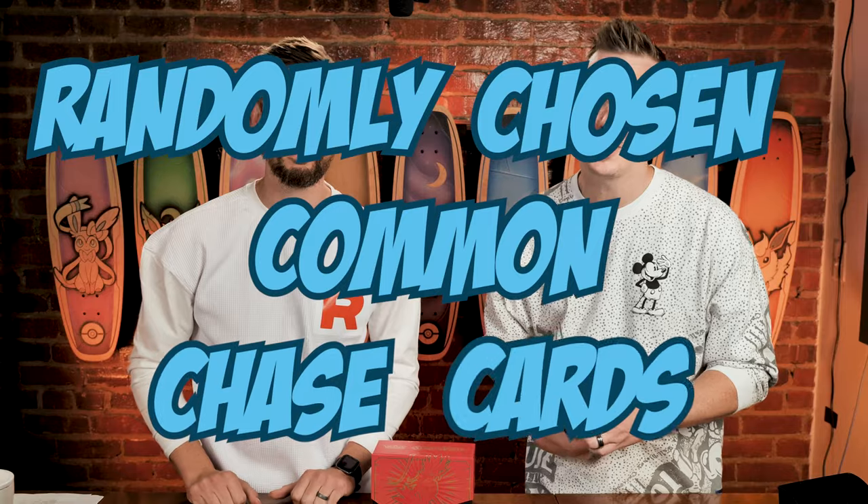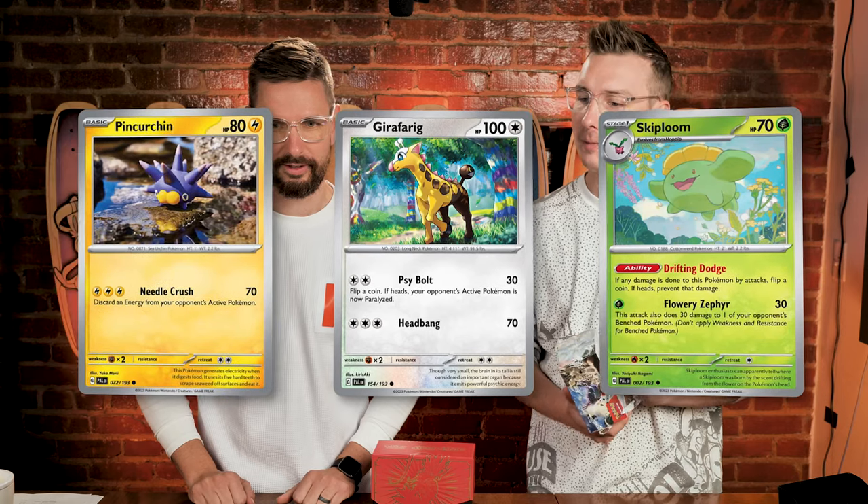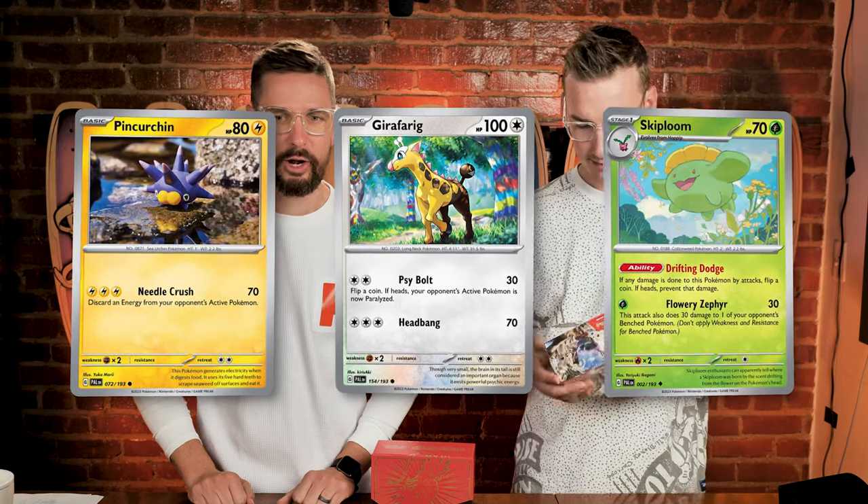While we do that, we'll tell you about today's randomly chosen common chase cards, which are going to be Giraffarig, Pincurchin, and Skipbloom. I think there are two Pincurchin. I've been saying Pincurchin — which makes more sense because of urchins. But Pincurchin doesn't not make sense because it's also like Pincushion. I used to sell aquarium-related stuff and there is a Pincushion Urchin which looks like a pincushion. It's hitting all the various — actually that looks more like a pencil tip. Either way, it's fine. Let's dive into today's box!